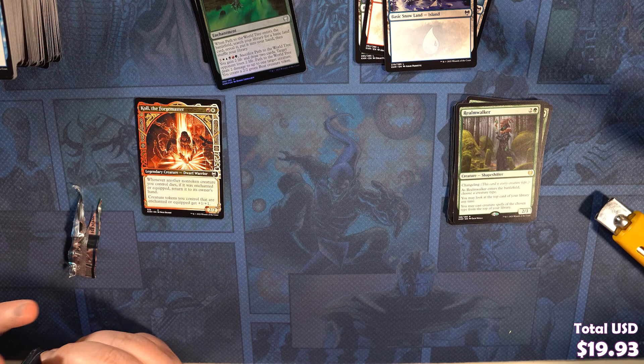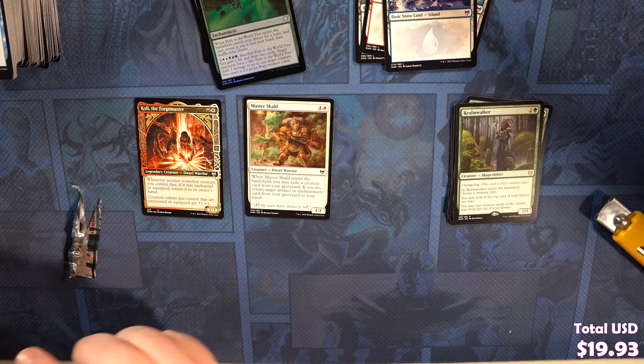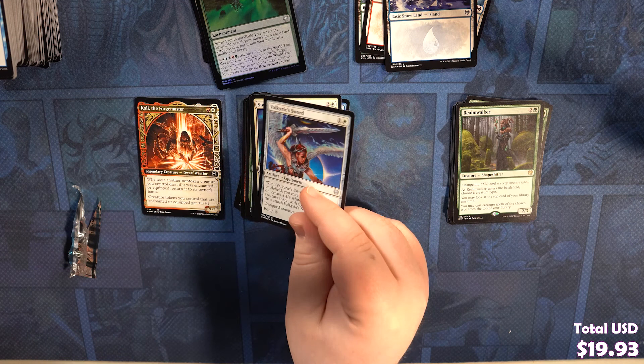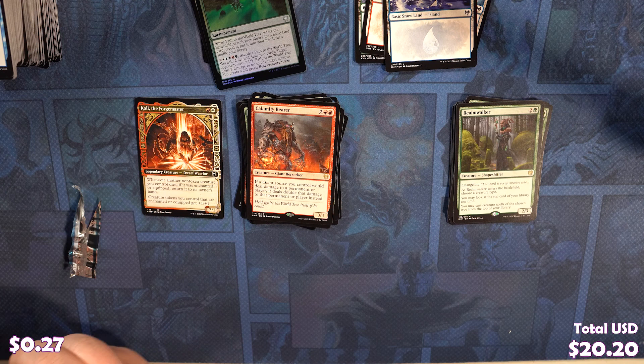We've got Master Skuld, Roots of Wisdom, Axegard Cavalry, Horizon Seeker, Feed the Serpent, Snakeskin Veil, Death Note Berserker, Lajara Kin Seeker, Stalwart Valkyrie, Valkyrie Sword, Path to the World Tree, Arnie Slays the Troll. Calamity Bearer is our rare. Nice. We've got a Foil Nicole the Forgemaster — I think that's the second foil one we've got — Snow-Covered Mountain, and an Icy Mandelith.